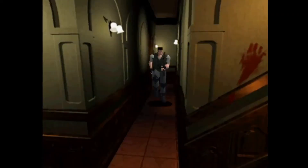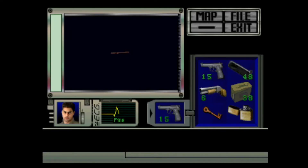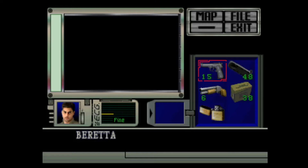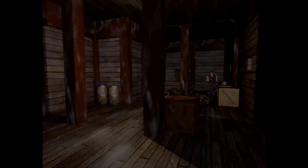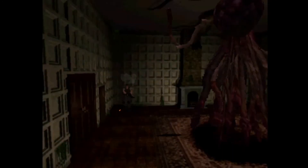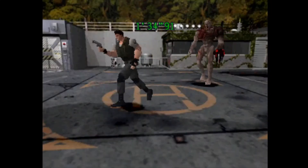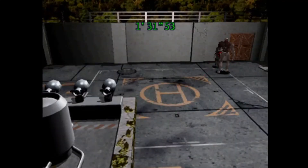The bosses are very interesting in this game, mainly because two of them can actually be skipped if you're fast enough — no other Resident Evil game comes to mind that does this. There is Yawn, the snake boss, which you face twice but can skip the first encounter. Then there's Plant 42, the plant monster that will whip you and throw acid. The third boss is Black Tiger — hint, it's not a tiger, and it can be skipped. The final boss is the Tyrant, a staple of the early Resident Evil trilogy, and one of the toughest bosses in the game, who has to be fought twice for the good ending.